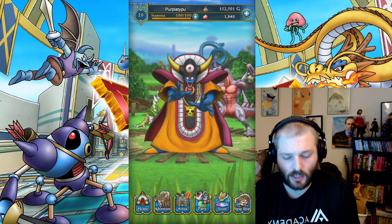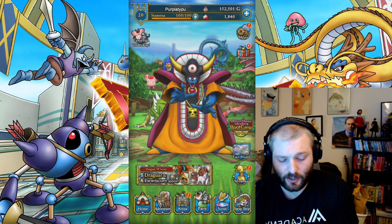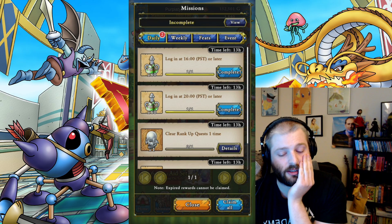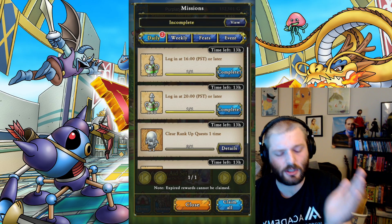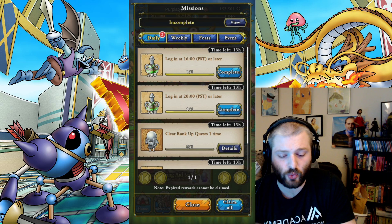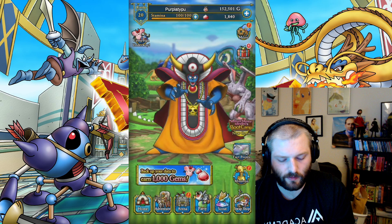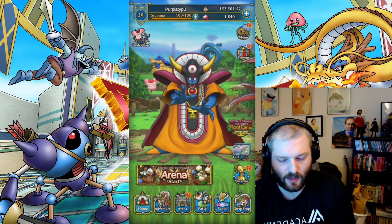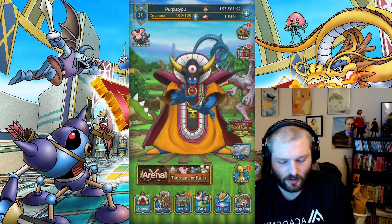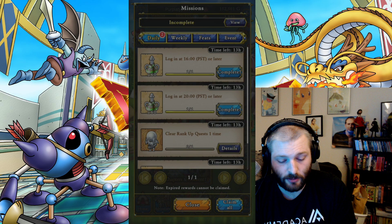So we are getting the rank up mats as our login rewards, and we're even going to get an iridescent orb. There's the arena button, and here's missions — which is very interesting. Log in at 1600 PST or later — that's 4 PM or later. You have 13 hours to claim this stuff. This is 120 free stamina, but we've never seen this before. There's something about use with passport. I'm just going to accept it and use it to farm story tonight. I don't want to risk losing it if I sleep in.